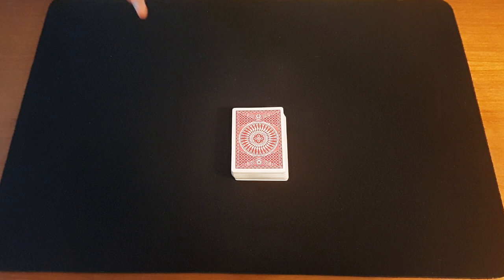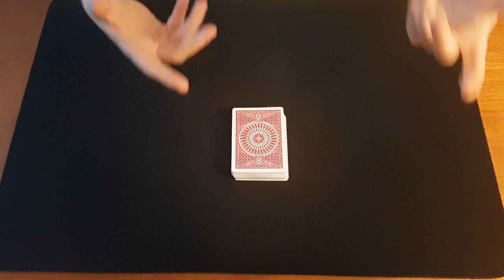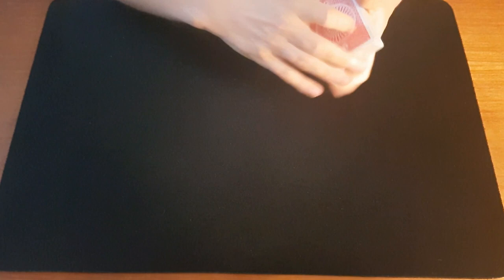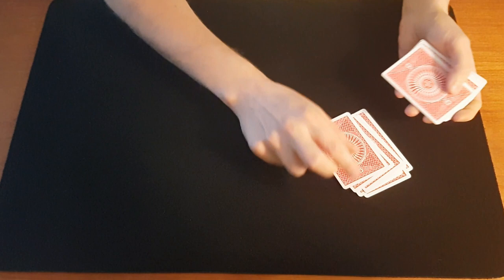If you really concentrate on a card, really concentrate hard on it, then the cards will arrange themselves in a very peculiar way. I'll show you what I mean. So let's say I think of the six of clubs. I'm just gonna spell six of clubs here: S-I-X-O-F-C-L-U-B-S. So we have the six of clubs.